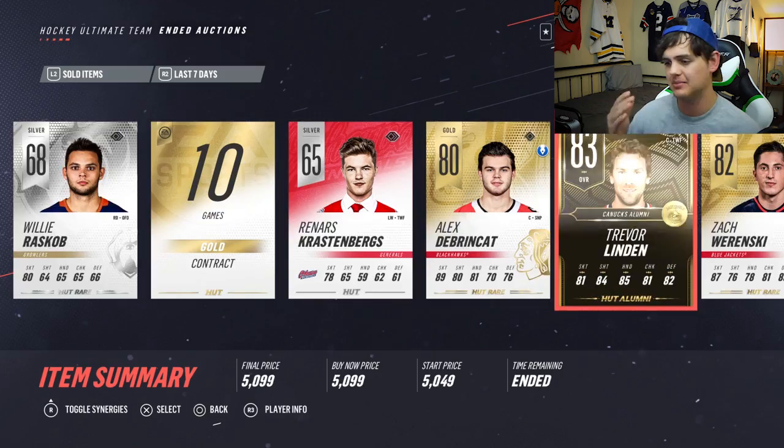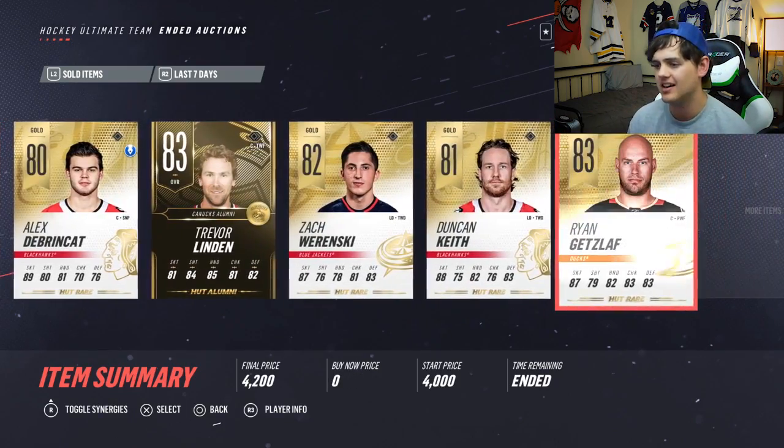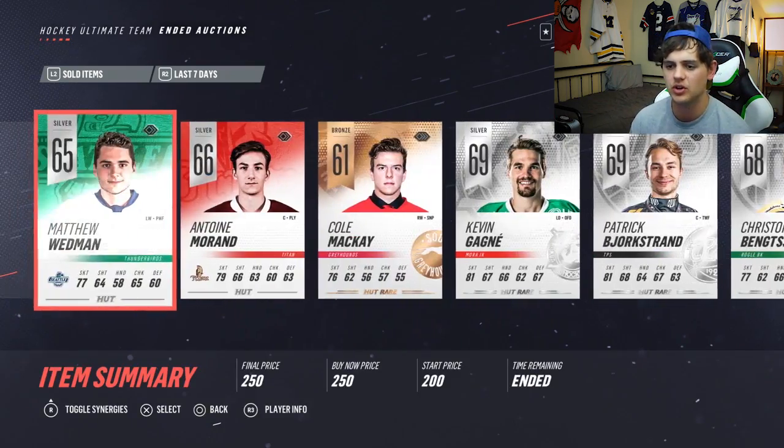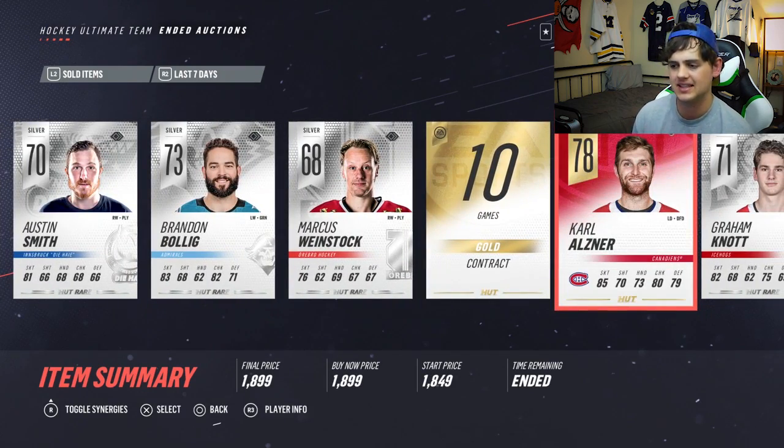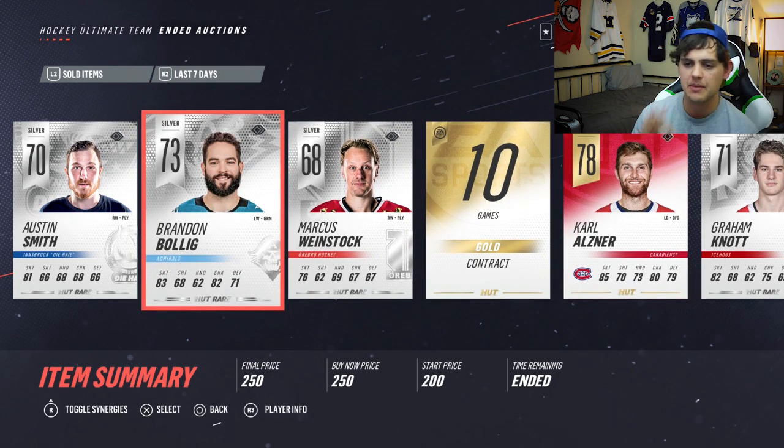Since the last episode, these are some people we've sold on the auction house: Dabrinkit, Trevor Linden, Renski, Duncan Keith, Getzlaff. We sold a whole lot of these guys in between — just guys we get in packs. Ever since the update they put untradeable on gold common players, but now you can sell these gold commons for 2,500 coins. You can't even find one on the auction house for that much — that's how much we're going to put these guys up for.